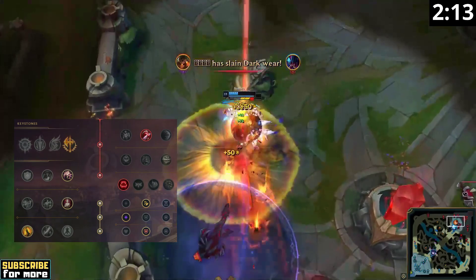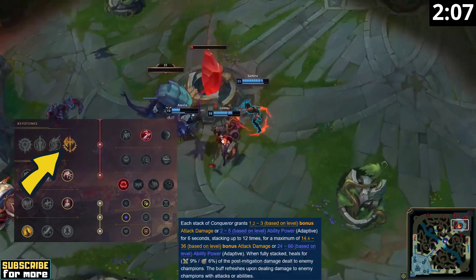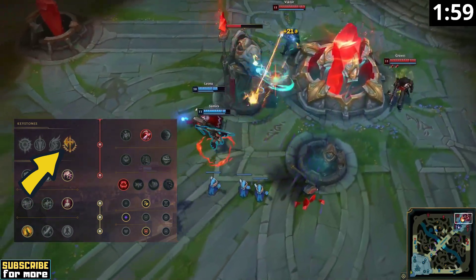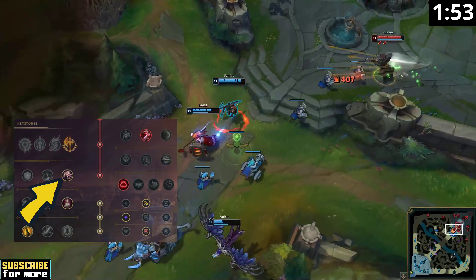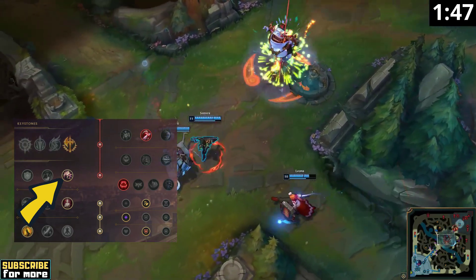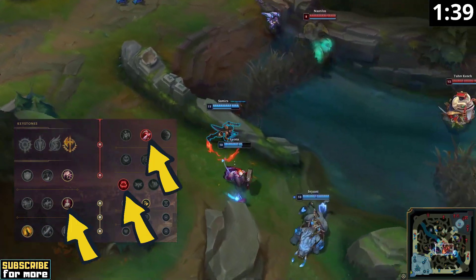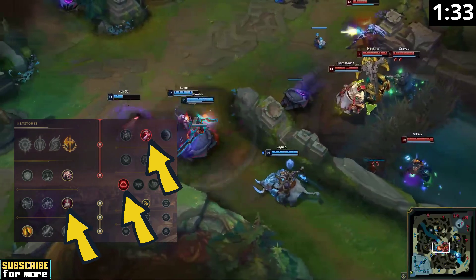Your shards are attack speed and adaptive force. AD carries typically pick Conqueror for the stacking bonus attack damage, as they will rarely reach maximum stacks to unlock the healing. Samira on the other hand stacks this keystone extremely quickly with all her abilities, so it is quite common that you get Conqueror's bonus lifesteal for your ultimate. Presence of Mind allows you to keep spamming your spells over the course of an extended teamfight so you will never run out of mana — especially important since your E cooldown is reset every time you get a takedown. Bloodline, Taste of Blood, and Ravenous Hunter are crucial to Samira's gameplan because the more lifesteal you have, the more likely you are to drain tank the enemy's damage with your ultimate.